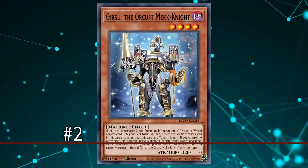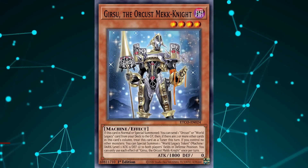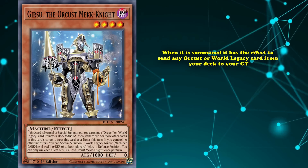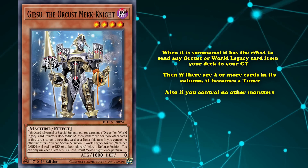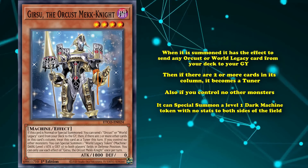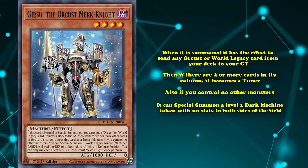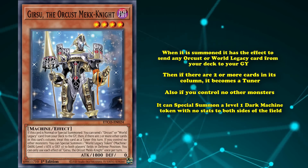Coming in at number 2, we have Girsu, the Orcust Mekk-Knight. This is a level 4 Dark Machine monster that is uniquely part of both the Mekk-Knight and Orcust archetypes. When it's summoned, it has the effect to send any Orcust or World Legacy card from your deck to your graveyard, and then if there are two or more cards in its column, it becomes a tuner. Also, if you control no other monsters, you can special summon a level 1 Dark Machine token with no stats to both sides of the field. While I said I would only go over a single one of the main Mekk-Knight monsters, Girsu deserves a spot due to being a later addition to the archetype which was more useful as an Orcust starter than anything else.